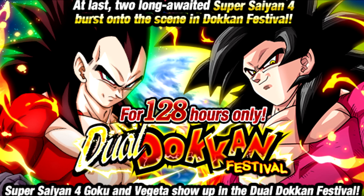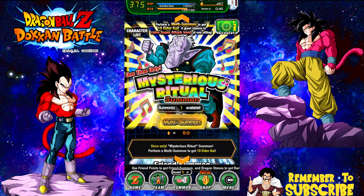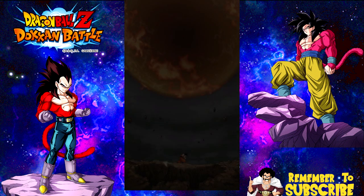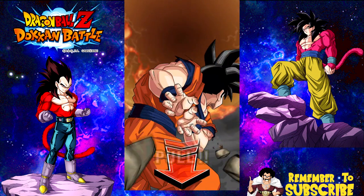Hey guys, what's going on? It's Delconic here, and it looks like the maintenance just ended. So we're going to go ahead and jump into some summons. The first thing we're going to do is get the mysterious Elder Kai ritual out of the way. The plan is to do all the discount summons we got right now, and then maybe we'll do another set on the Super Saiyan 4, depending on how things go.